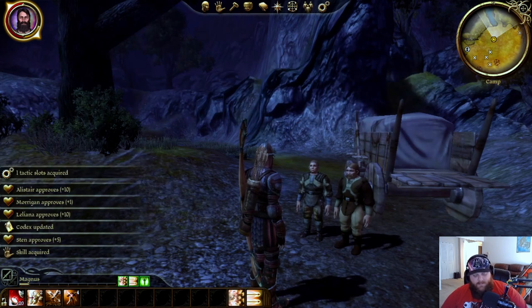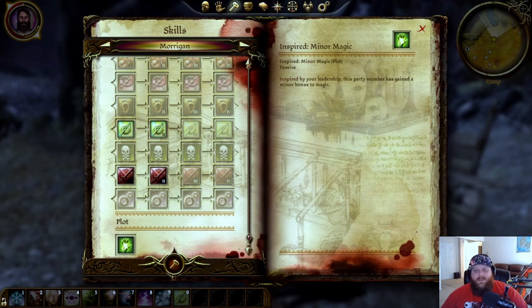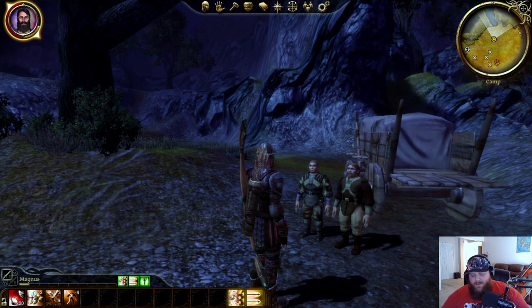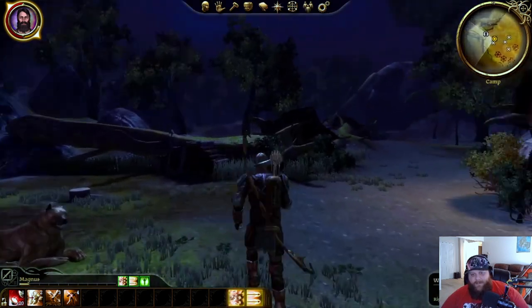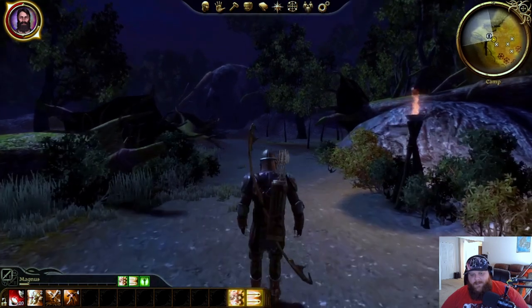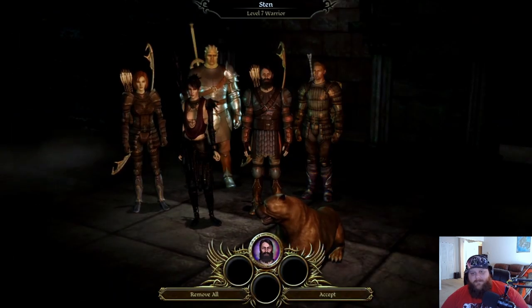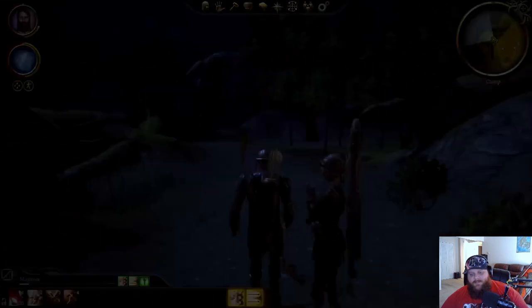Alright, that gives us our first character unlock. Flipping over to Morrigan under plot — she picked up an ability based on how much she likes us. She now has a bonus to her magic which means her spells are more powerful. Those bonuses will increase dramatically depending on the level of friendship — the higher it goes, there's a minor, a moderate, and a major version. Picking up Leliana, Sten, and Morrigan — not that Sten's going to be staying around.